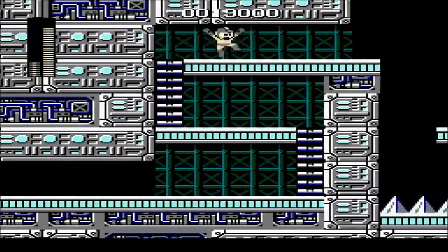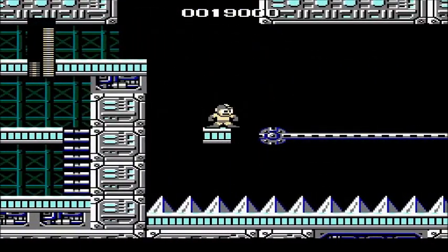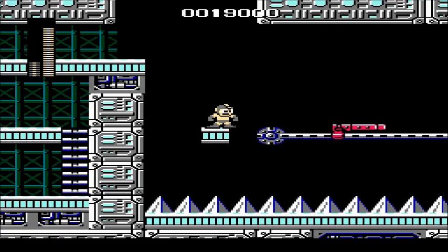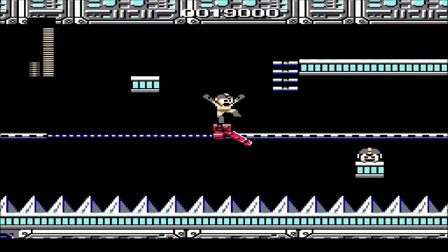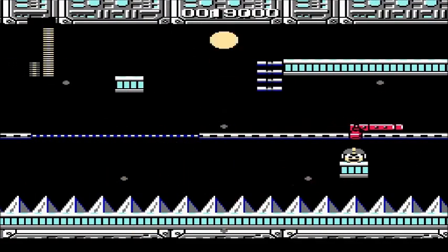The Thunder Beam can just kind of rip them apart. And Guts Man platforms are back, but they're even more annoying on this level. There's only one of them, but you're just gonna see. Timing for that jump is absolutely brutal.